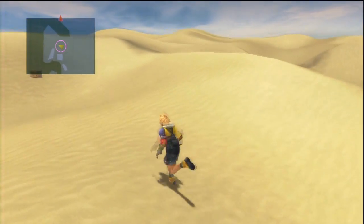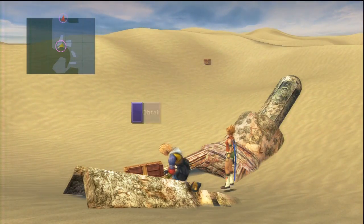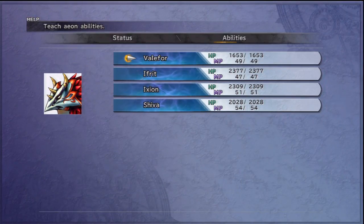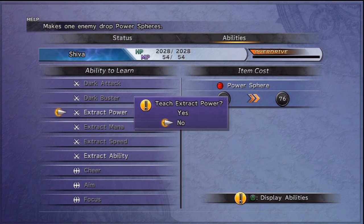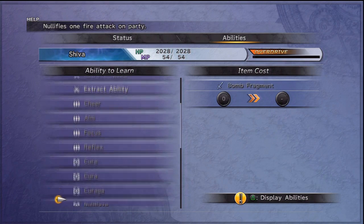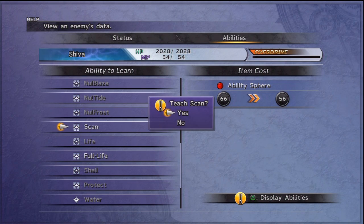Megalixir times three. I knew it — prime spot to hide something in the camera. Hey, can I upgrade my Aeons? Actually, I can. I was not expecting that, I didn't think I would be able to. I need more smoke bombs. Full life — why would I want an Aeon to learn that? How are they going to even use it? I have no clue if that would work.